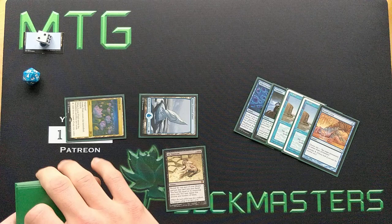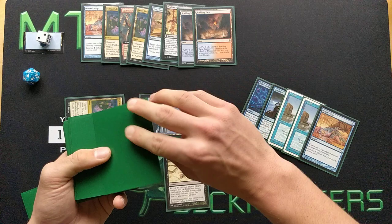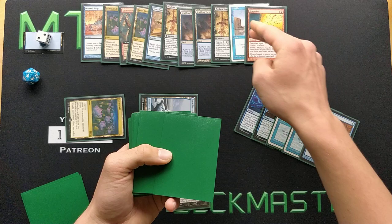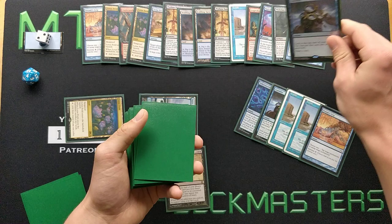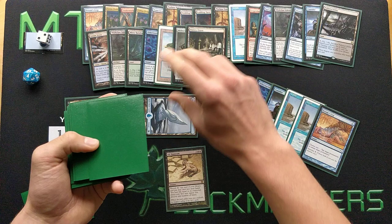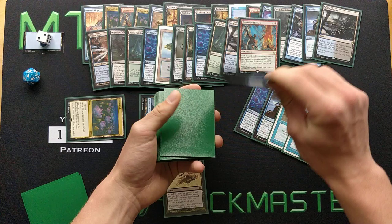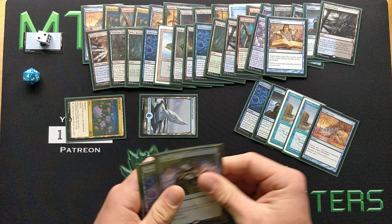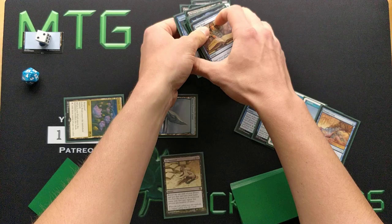We're at 20 life and we start revealing: 20, 19, 17, 16, 15, 13, 11, 10, 9, 7, 6, 5, 3. The card with the highest converted mana cost in the deck is 2, so if we're at 3 we can keep going. We reveal Tome Scour. Now that we're down to 2 life remaining above the highest CMC of 2, I won't take the extra risk. So we stop there with quite a few cards drawn into our hand.